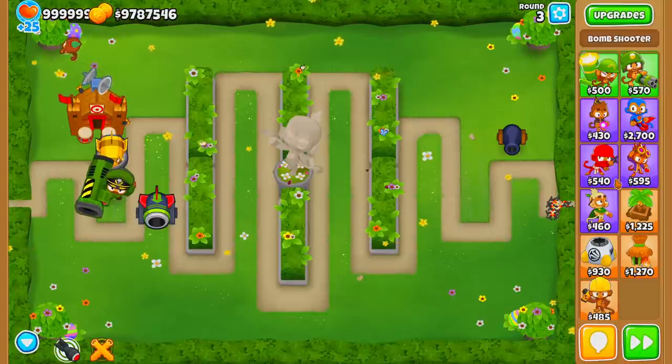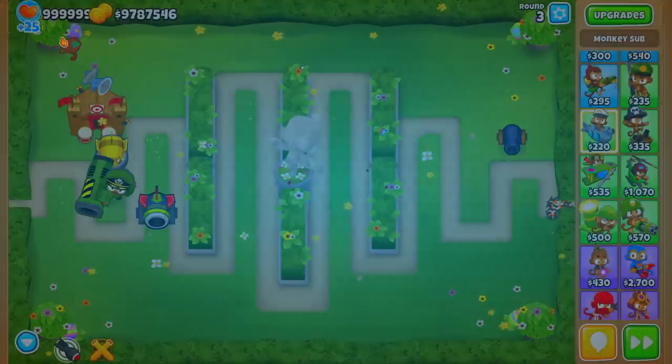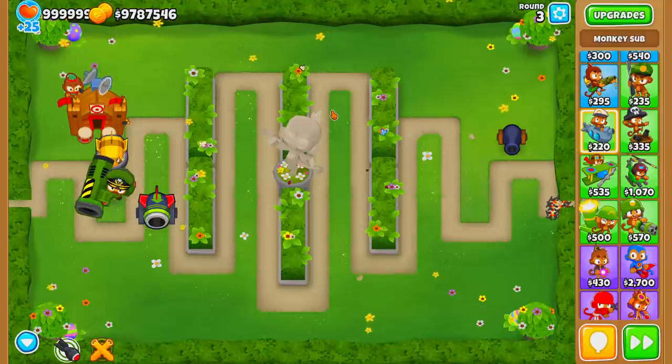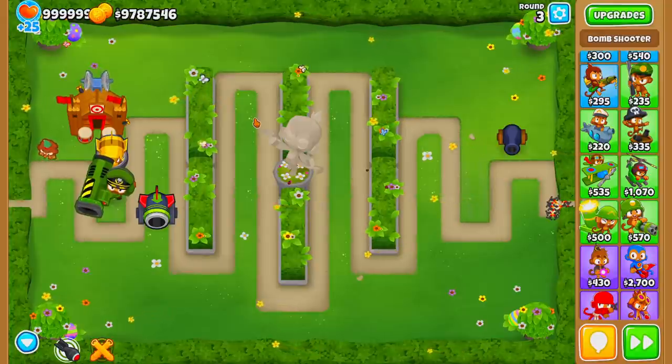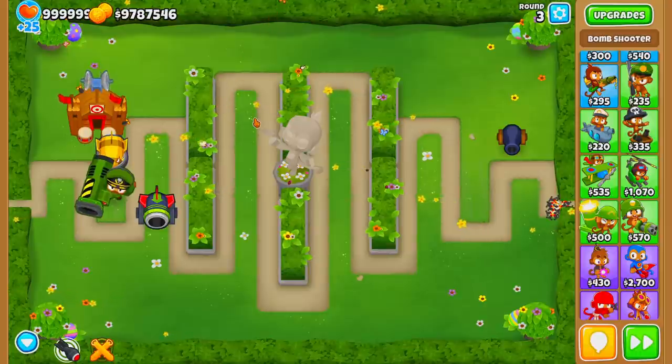To make the strategy effective on expert maps, you'll also need a Monkey Sub upgraded to First Strike. Even though the MOAB Mauler strat is extremely strong, it has a weakness against the BAD bloon, which has a lot of health. First Strike will allow you to one-shot the BAD bloon and cover that weakness.